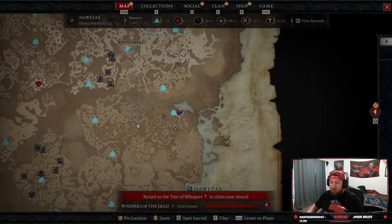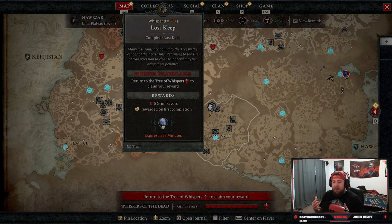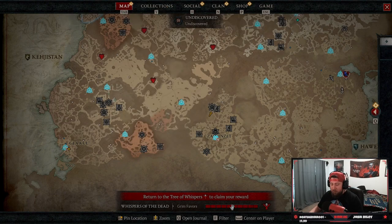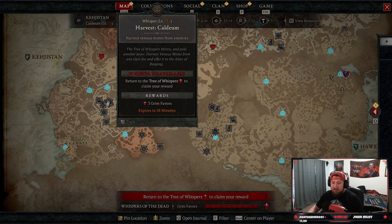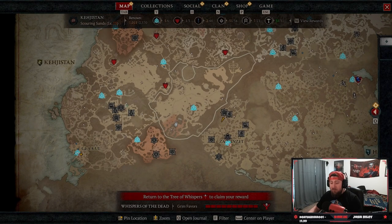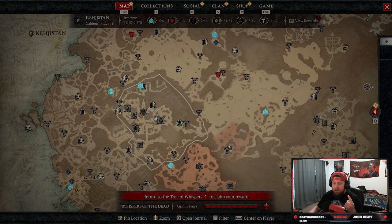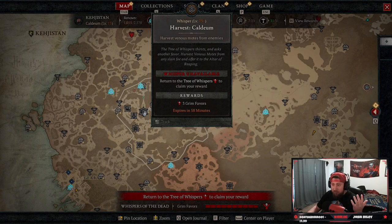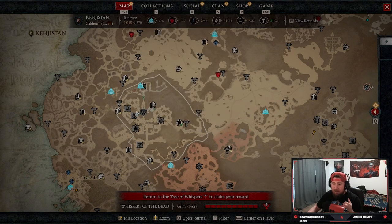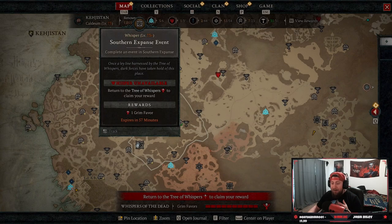Once you unlock the Tree of Whispers, you'll see on your map all these little indicators. Mine are grayed out because I've already completed and filled up my grim favors, but you're going to see these things highlighted in red all around the map. Each one is a mission or quest you have to complete. For example, some give one grim favor, some give three for harvesting from enemies, clearing a city armory gives one, and dungeons give five grim favors.